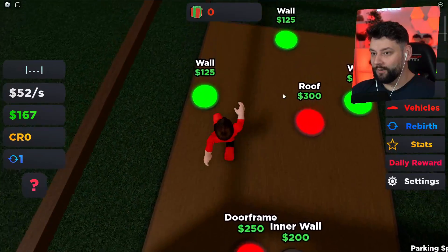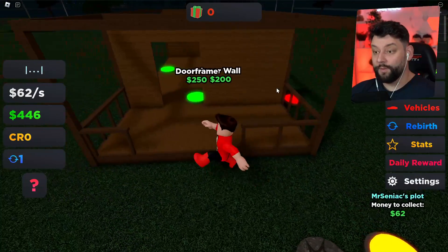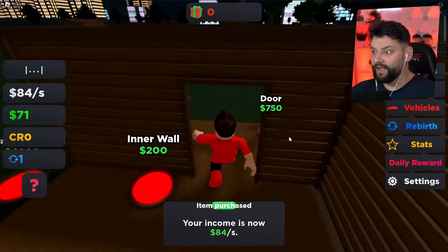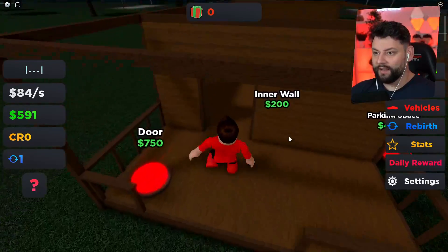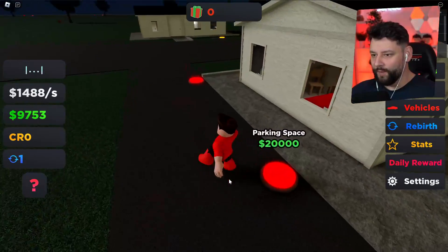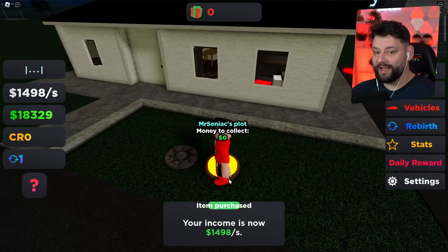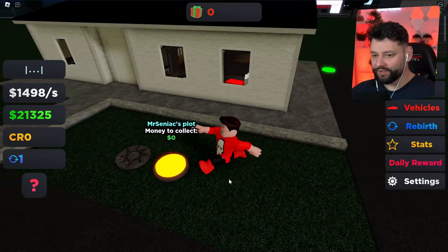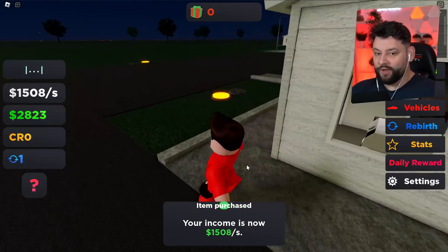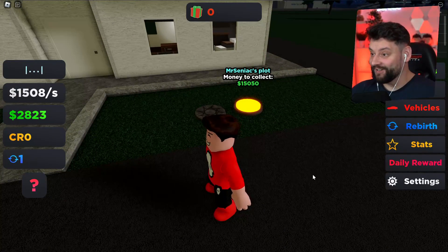We are now actually getting more money than before so we should be able to build this stuff pretty quick. The parking space was also four grand — calm down boy, calm down. I'm collecting money, making more money, spending more money. It's just the two parking spaces remaining on this house, and once done I can progress to the next one. I'm now making 1,508 dollars every second.